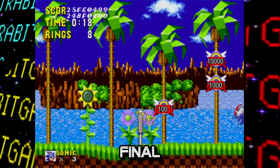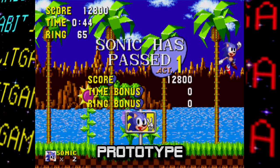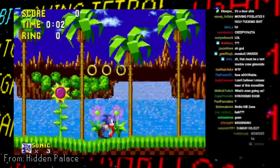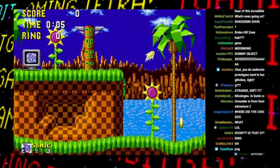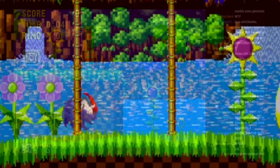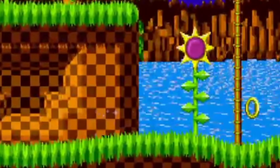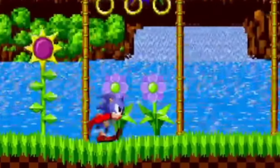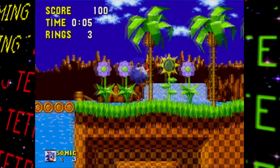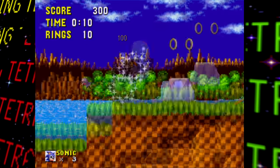In the end-of-act area, the hidden point markers aren't yet present, and the special stage rings aren't fully implemented. Instead, if Sonic runs through one of these rings he becomes sparkly and warps off screen in a way reminiscent of Sonic CD. Some fans speculate this might be a remnant of a time travel mechanic similar to CD's, but it's more likely a scrapped transition between the act and the special stage, especially given how close to release this prototype was.